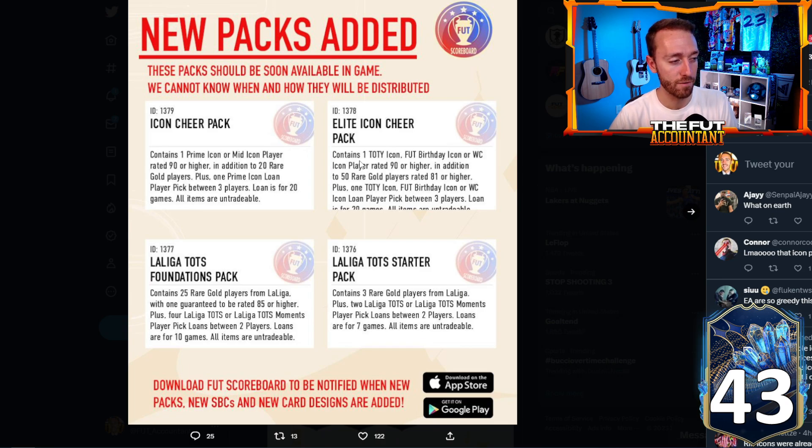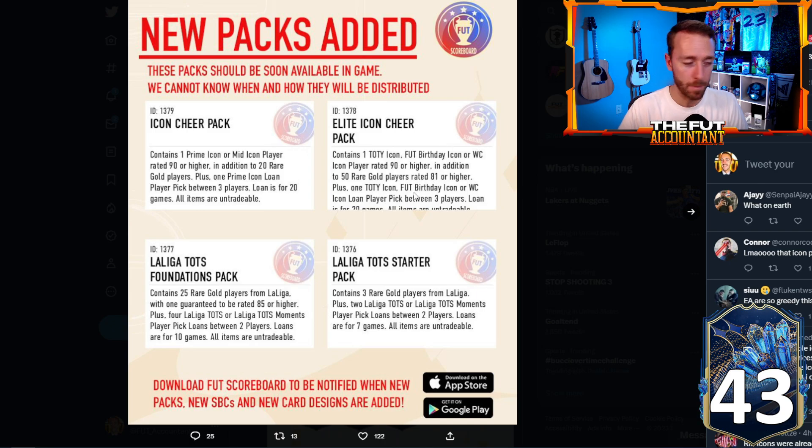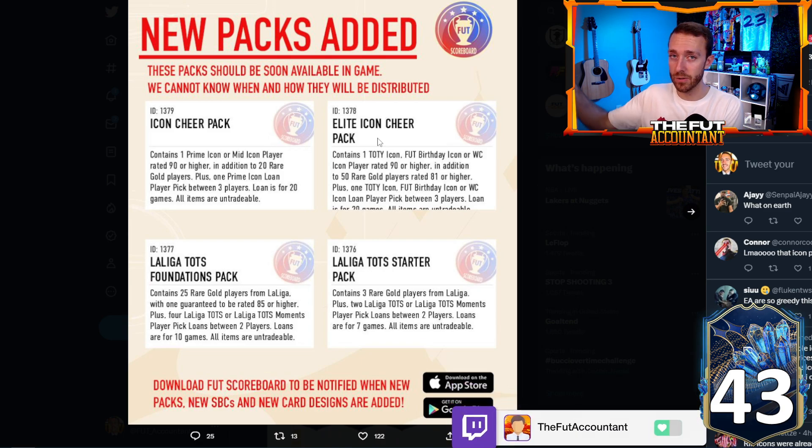Look at this pack — Elite Icon Cheer Pack. It contains one Team of the Year, Fut Birthday, or World Cup icon player rated 90 or higher, in addition to 50 rare gold players 81 or higher. That's a Team of the Year icon, Fut Birthday, or whatever — this might be the most expensive pack we've seen in the store yet this year. Maybe a 600K pack, maybe 4,000 FIFA Points — who knows. They never make packs with icons cheap, and this gives you top-tier icons and 50 gold rares 81 or higher. That's crazy.